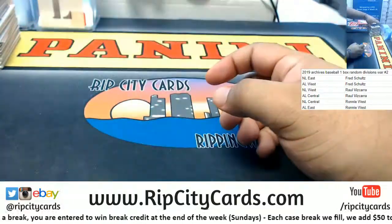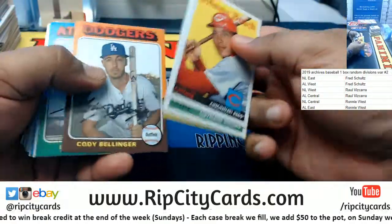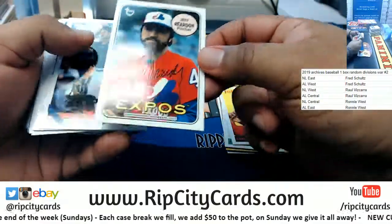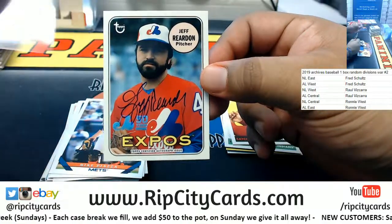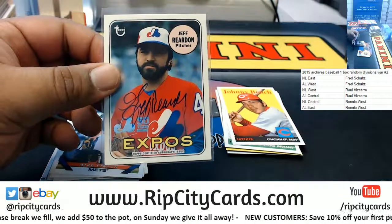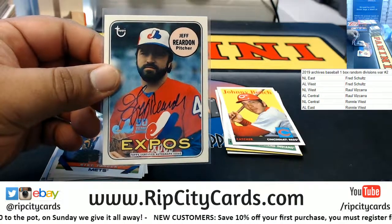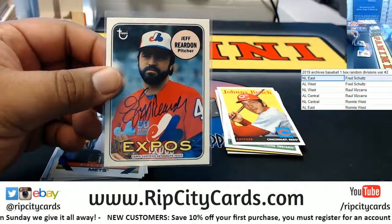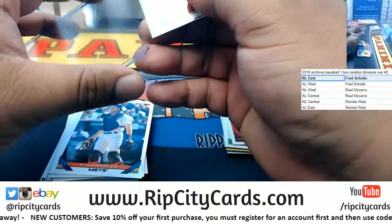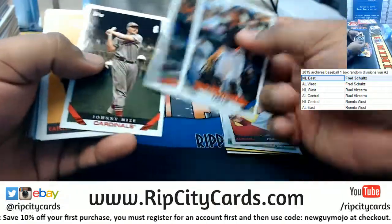Good luck, y'all. Let's see what we got. Nice — Jeff Reardon with the Expos autograph. The Expos are the Nationals, Nationals are NL East. So this one goes to Fred. But we are looking for the lowest numbered card.